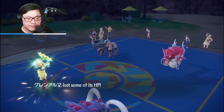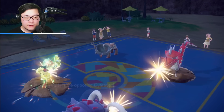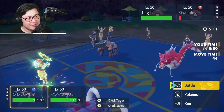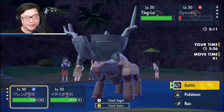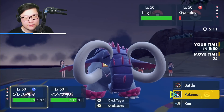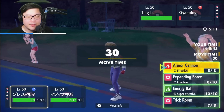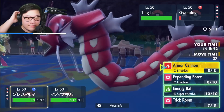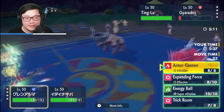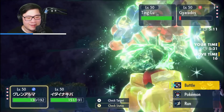Expanding Force probably barely misses the knockout. Ting-Lu goes for Earthquake. Assault Vest — that didn't do anything to Armarouge. That really did not do much damage. I have to be careful about the remaining Trick Room turns, but I could go for Energy Ball into Ting-Lu or Close Combat. Assault Vest probably survives that pretty easily. I'm going to Expanding Force into Gyarados — or do I swap? I actually want to swap to Eelektrik here.